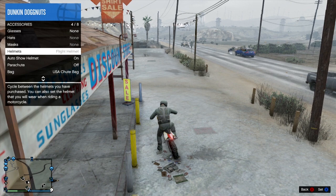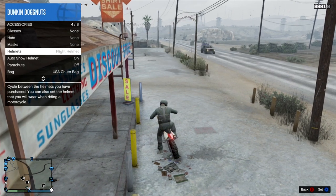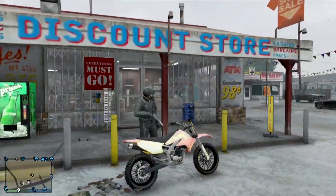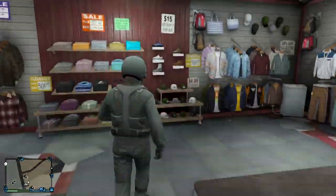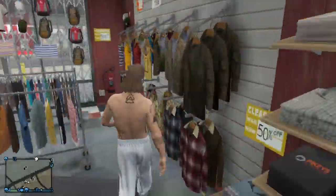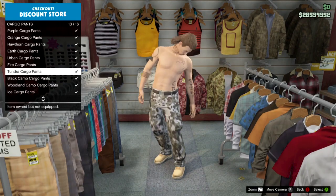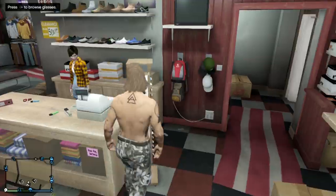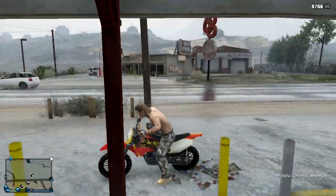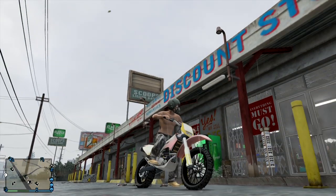Press X to set it as your helmet. After you've done that, just back out of the interaction menu, then go inside and choose the outfit that you want to wear with the helmet.